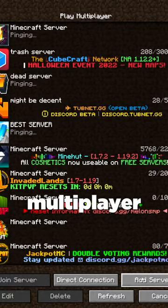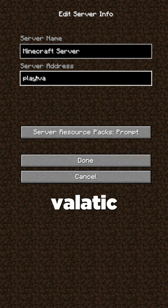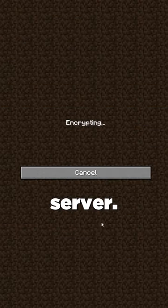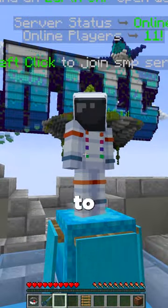On Java go to multiplayer, hit add server, the name doesn't matter, the IP is play.vlatic.net, hit done, scroll down, select the server, and hit join server. Once you join the server, select the NPC you want to play.